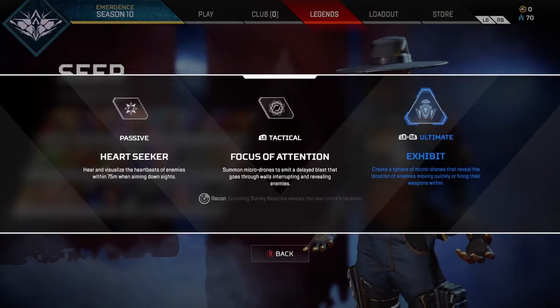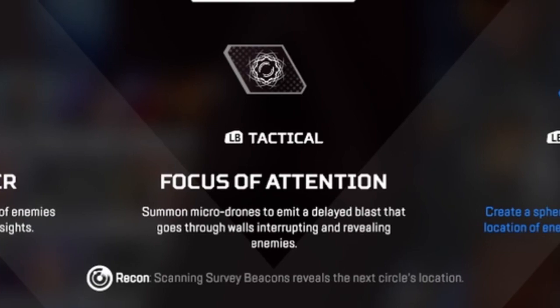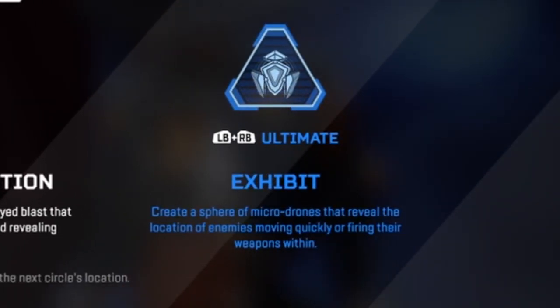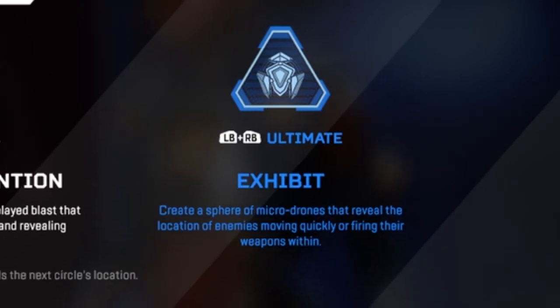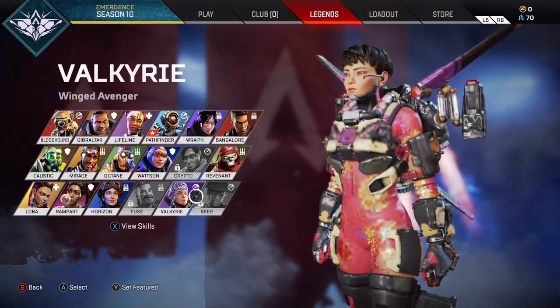His name is Seer. His passive skill set lets him hear and visualize the heartbeats of enemies within 75 meters when aiming down sights. His tactical summons microdromes to emit a delayed blast that goes through walls, interrupting and revealing enemies. His ultimate, Exhibit, creates a sphere of microdromes that reveal the location of enemies moving quickly or firing their weapons within. He's a recon legend, so he's able to scan survey beacons.